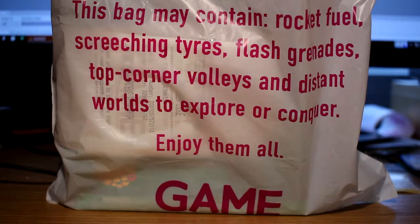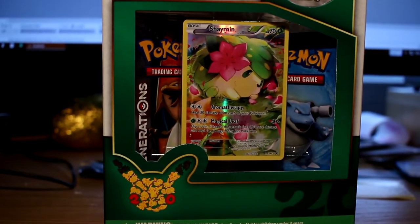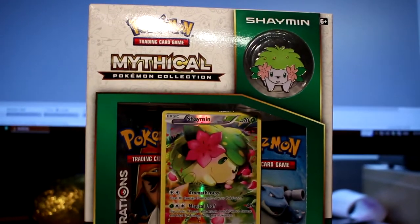Hey guys, this is Golden IDS, and this is a bag containing the usual stuff. Let's unleash it. So here we go. This is the Shaman Mythical EX Pokemon Box.